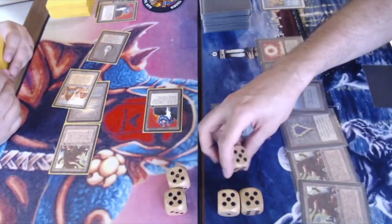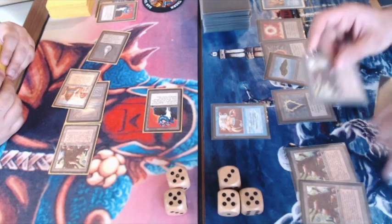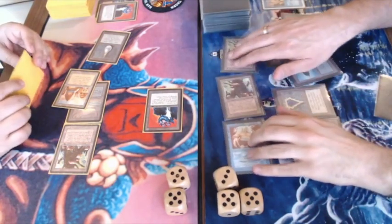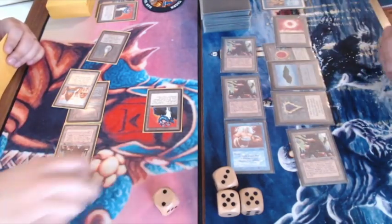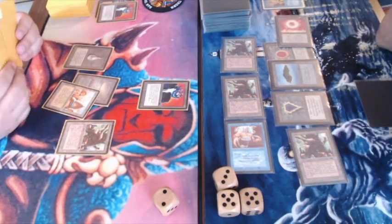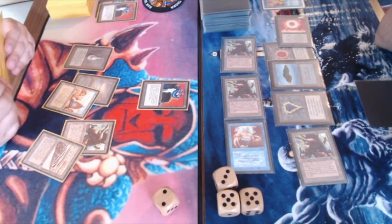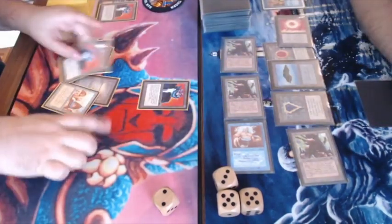When you get Counterspelled while tapped out, you're going to take seven damage — even more because there's another Mishra's Factory, meaning eight damage total. He goes down to 2. He needs a miracle, and that's difficult when you're playing against Countermagic. He needs a board wipe, but that's hard in Old School. The flyer is the real problem, and he concedes — that's game.